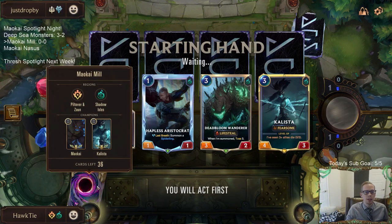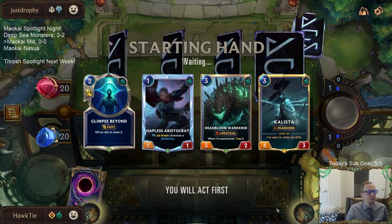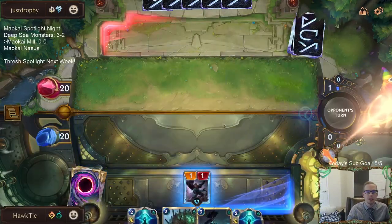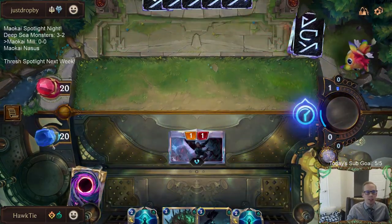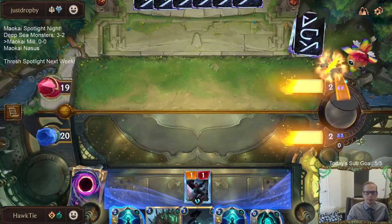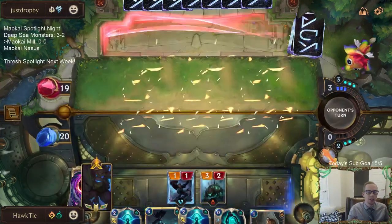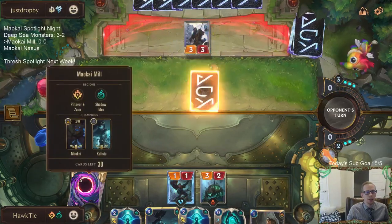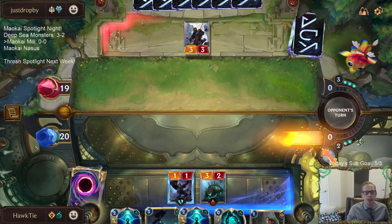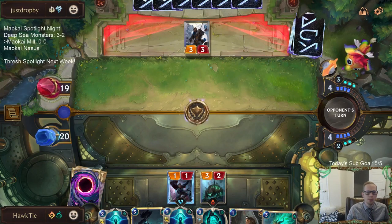Keeping this hand — it's exactly what we want early on. We don't have Maokai, but that's okay. We've got some toss, a blocker, card advantage, and one champion. They always kill Kalista — that's what we're hoping, just to be distracted by her.